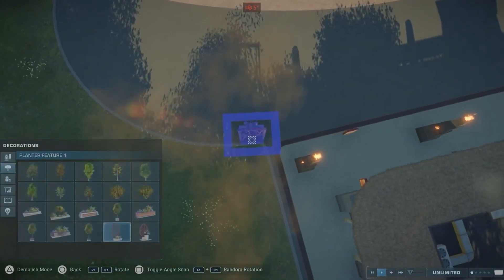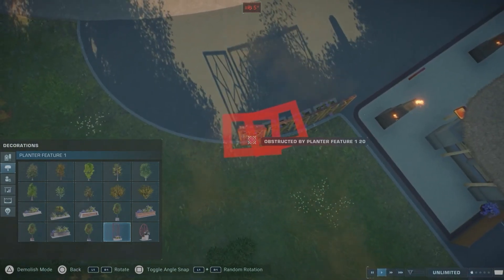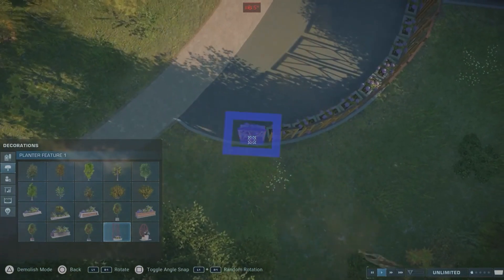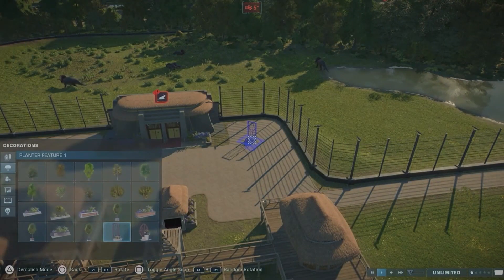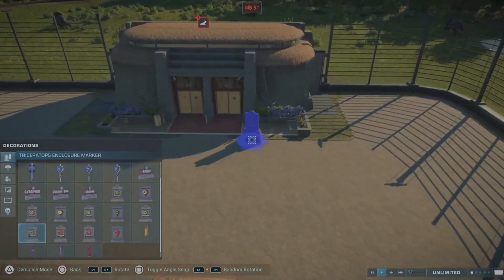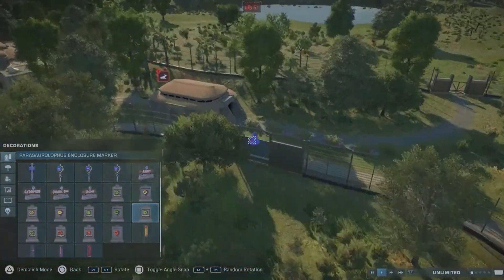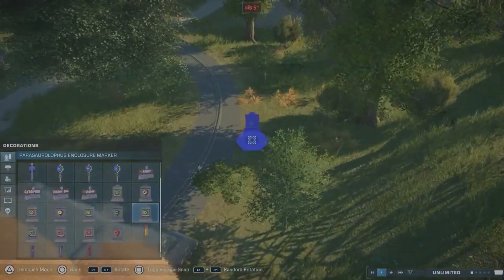If you saw my last video, I mentioned that the first enclosure I built doesn't work for the Gallimimus — and if you wait a second you can see one right there. He was escaping and I had to catch him and throw him back in his enclosure. Then I rebuilt the enclosure a little bit, making the fence bigger.